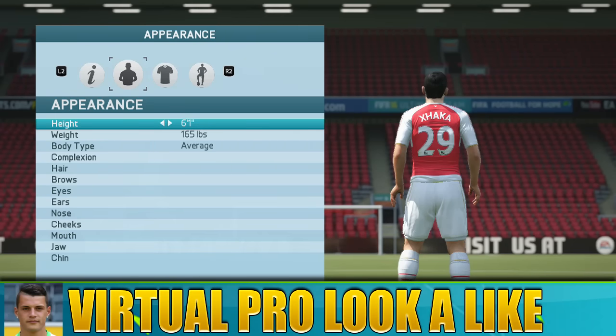Hi guys, Avid is back with another FIFA 16 virtual pro look-alike tutorial. The game is going on as I'm doing this commentary — it is currently Switzerland nil Poland nil. What better player to do than Granit Xhaka, who has obviously transferred to Arsenal now, so he's gonna be in the Premier League. Wikipedia is saying he's number 29, but I know he used to be number 34, so if you know why he's got number 29 now, let me know in the comments. Anyway guys, let's bring him down so you can have a look.